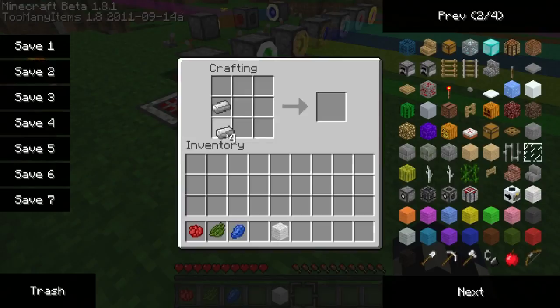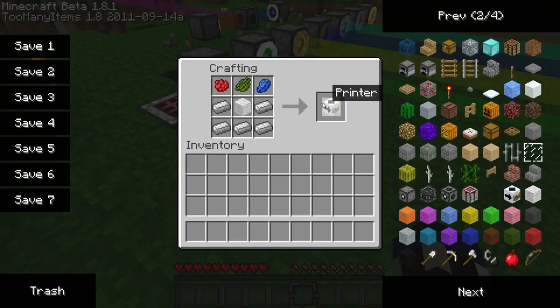So if you take a couple of iron ingots just like this, making it in the shape of a minecart, place a wool block in the center, and then appropriately a red, green, and blue dye, you will get a printer.